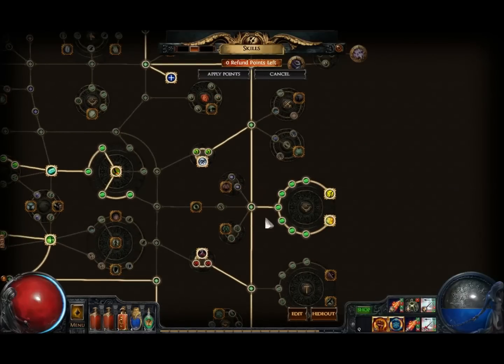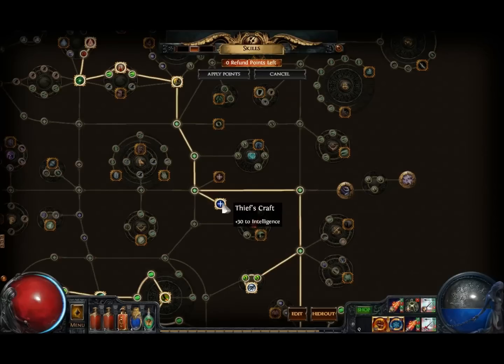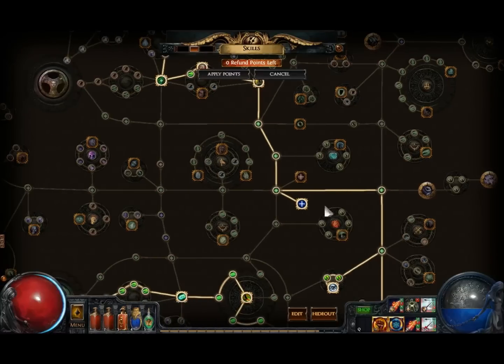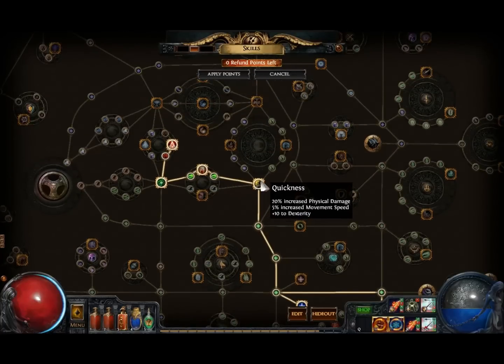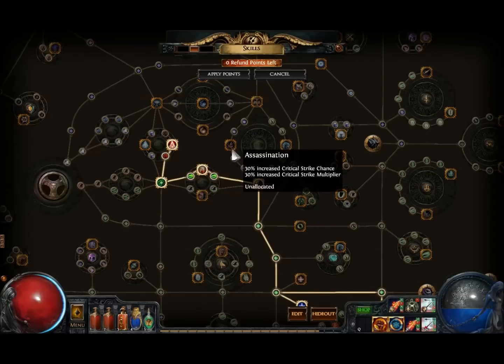This is the main damage part of the build: Heavy Draw and Deadly Draw — very good nodes. Get Survivalist, it's a very good node. Get this one only if you need some extra intelligence; try to get intelligence on your gear first — that's much better — but if you need some strength or intelligence you can get these two nodes here. Then you can go for Quickness, Sniper, Bloodsculption, and Coordination — very good nodes. From there you have access to Assassination, which I'm going to take when I level up more.